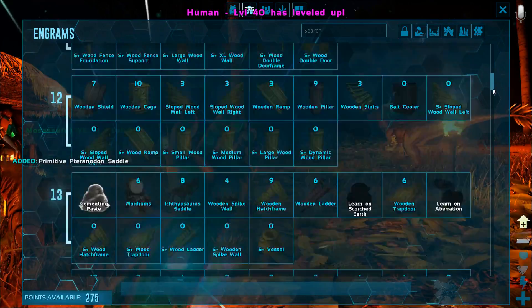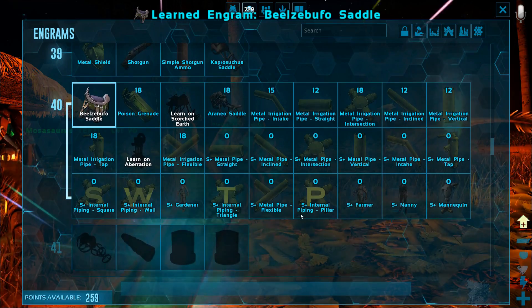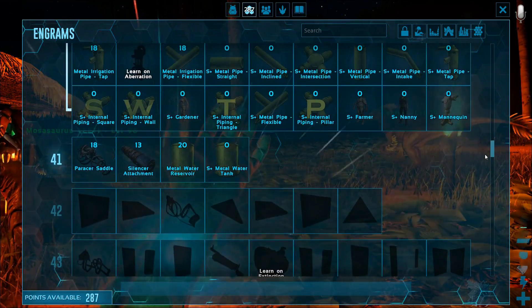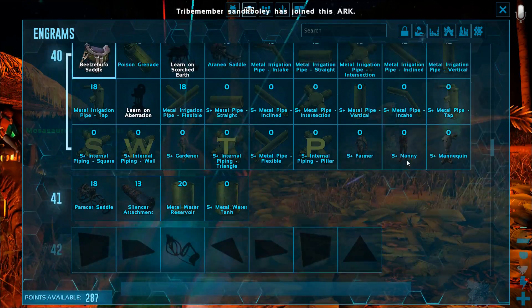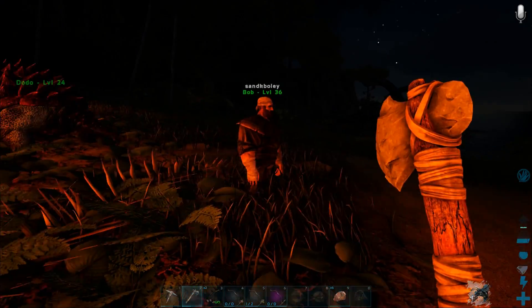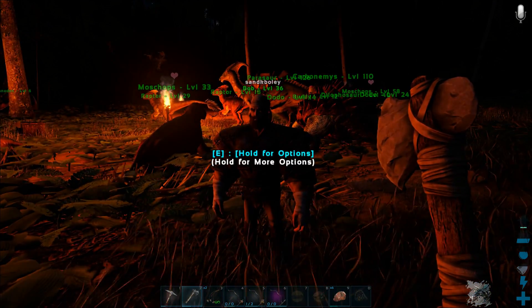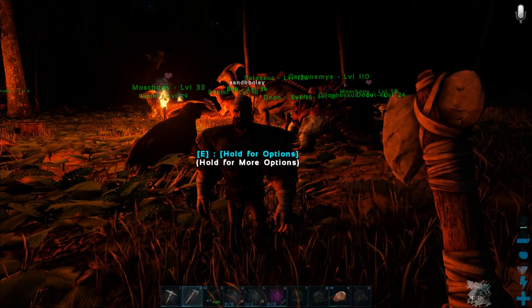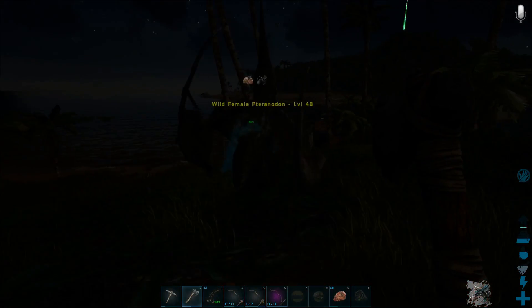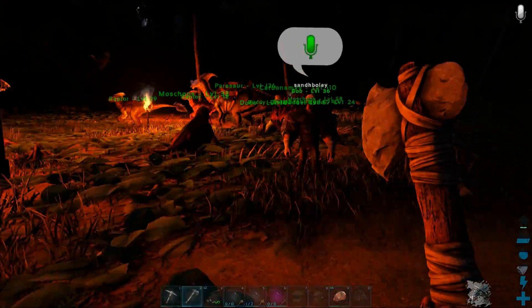Go ahead and level up again — that's level 40. 41 should get... let's go ahead and learn that. Not really anything in here that I want to learn. Hey, there's Bob! Can you hear me? Can you hear me, Bob? Oh, he's in here somewhere — there he is. What have we got here? Level 48. Got some taming experience — good. There we go. Perfect, great.